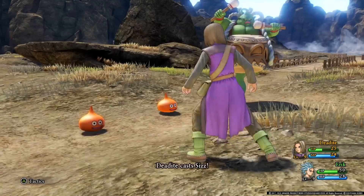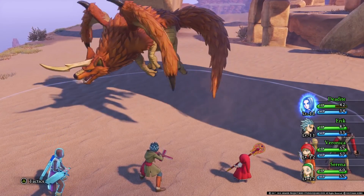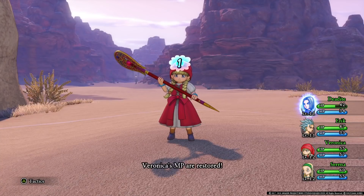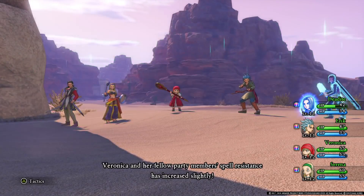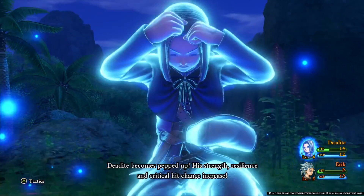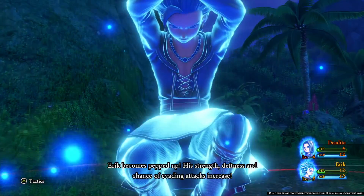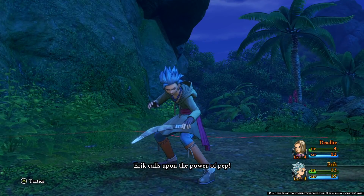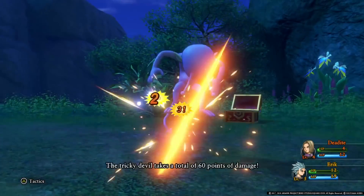Each character enters battles with an assortment of abilities and spells along with traditional attacking and defending. Your partners act entirely on their own unless you adjust their tactics to follow your commands, for those who prefer greater influence over fights. The system will be very familiar to anyone who has played a turn-based RPG before, and it really only changes things up with the inclusion of the pep system. During battles, your heroes will occasionally be granted a blue aura that increases all their stats. The real fun begins with multiple characters being pepped up simultaneously, allowing for huge, elaborate attacks or buffs that require multiple heroes to perform — well worth the trade-off of ending the pepped-up state.